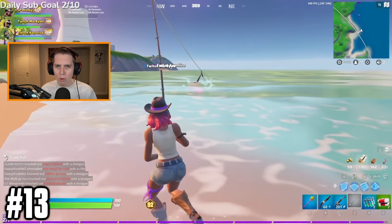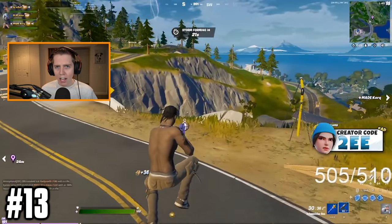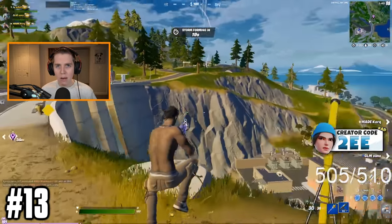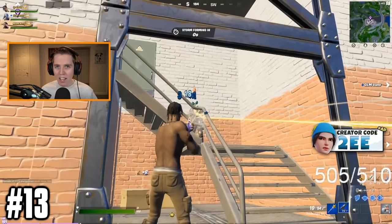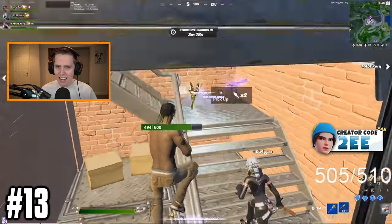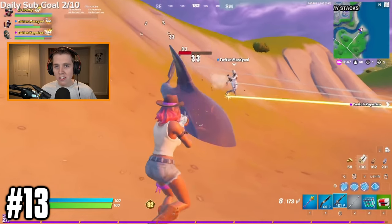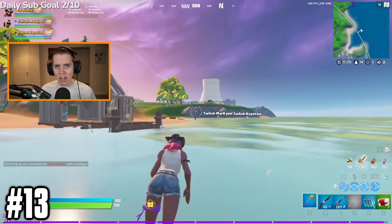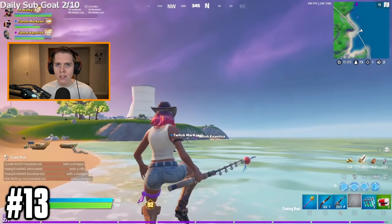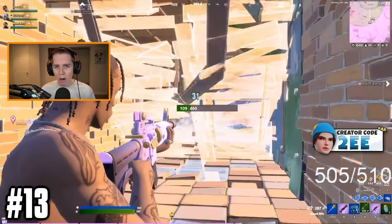Tip number 13 — I kinda randomly threw this in — is that sharks actually drop RPGs. As of right now, the Hydro Dam building outside of Slurpy Swamps is the only place you can consistently get an RPG. The one other way to get an RPG in Season 5 is to kill a shark. This method is a little more RNG because sharks don't always spawn and won't always drop you RPGs. No matter what though, you should always check the water near you if you land somewhere with shark spawns. The team at Hydro Dam will be so confused when you RPG them from height.